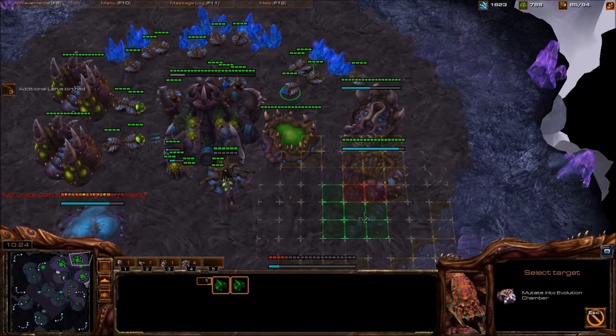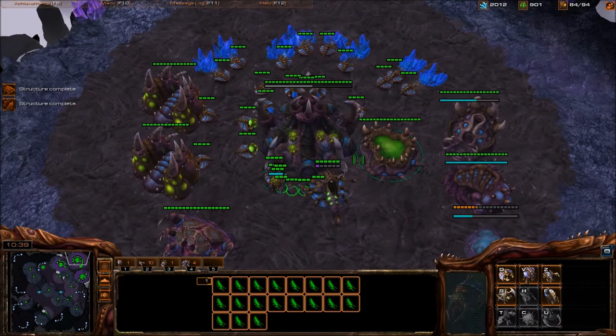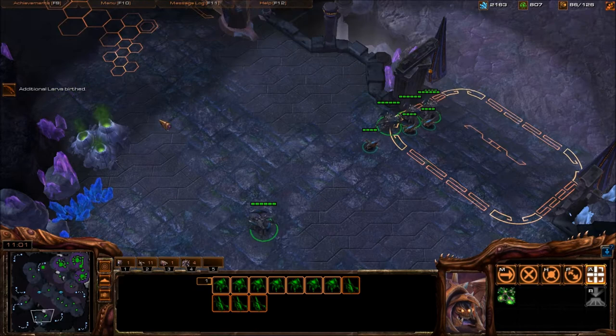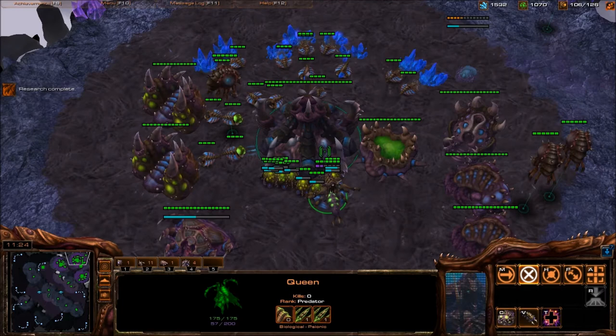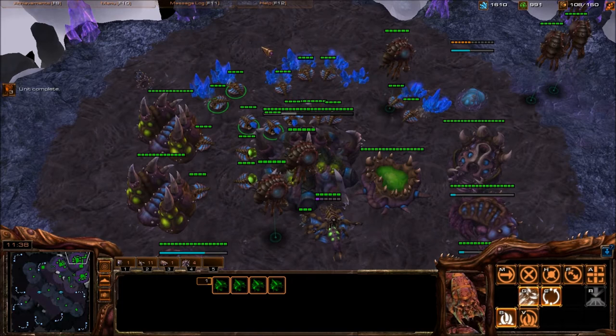You can get a second Evo Chamber — better if you're doing timings, but I'll just get it because I have a lot of money. I'm getting Infestors, so I'll put guys in gas. Get a Spire when your fourth is about to finish, or sooner. He could be doing pressure or just grabbing his third and turtling. Make Overlords, make a bunch of drones, keep injecting. Get melee and Carapace — you don't want more than plus-one ranged unless you're committing to a weird Roach timing. If you scouted anything else, you could build Spores and Spines.